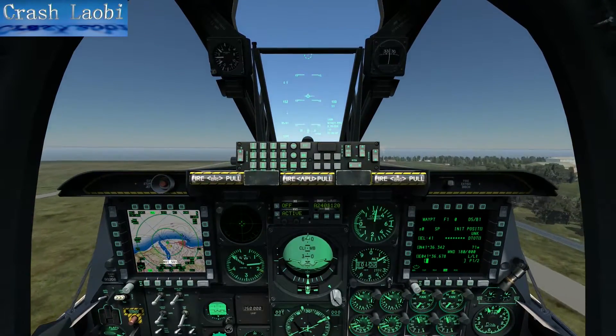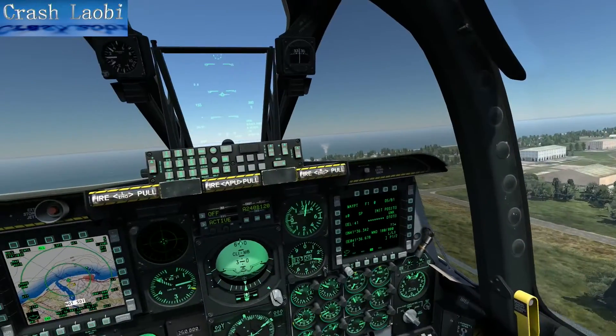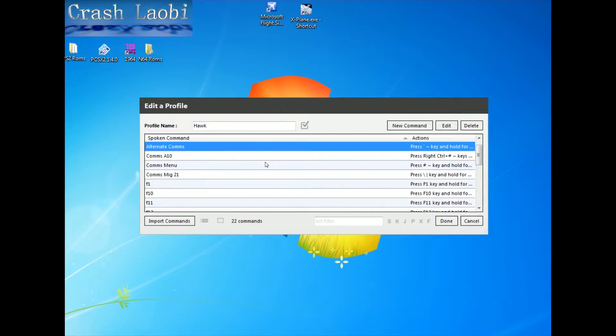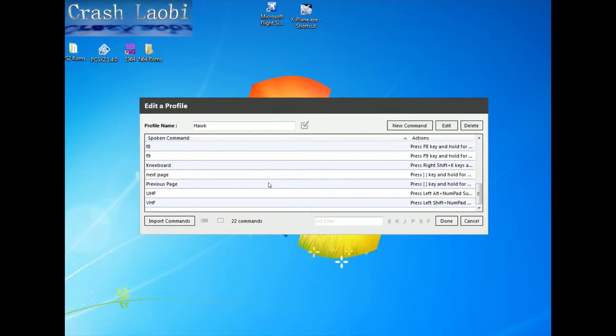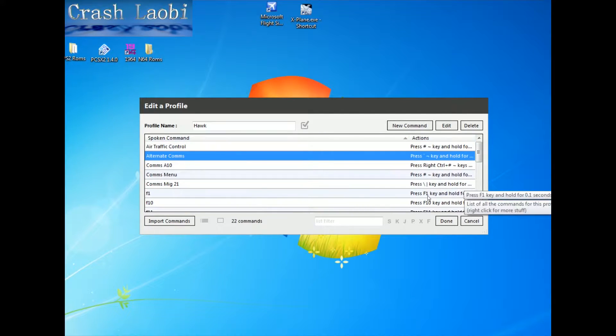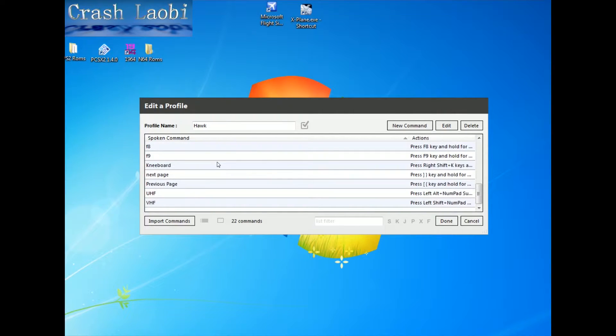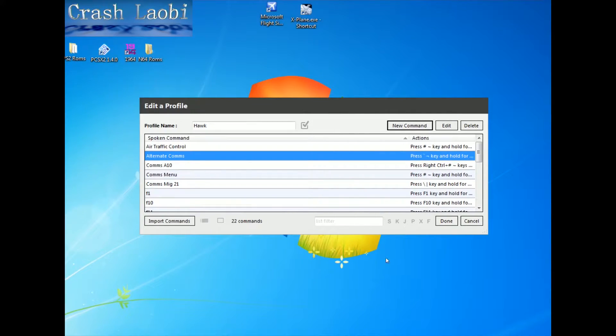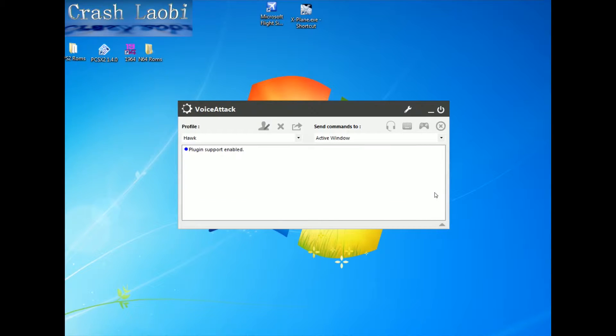The next question any sound-minded person would ask is how easy is it to set up? The setup is quite simple. You download and install the program from the description below, and you get a screen something like this. Here you see a list of the commands I've already created, but the creation process is actually quite simple. To create a new command, all you have to do is click on New Command over in the corner of the screen, and that will open up a brand new window where you input your text first, and then input the keystroke. In the command window, you can enter either single or multiple keystrokes, and you can designate the order in which the commands are executed. This gives you the ability to enter more complex commands, or even groups of commands, which can be performed from a single spoken word, phrase, or sentence.